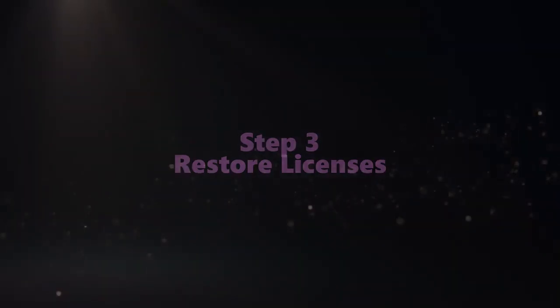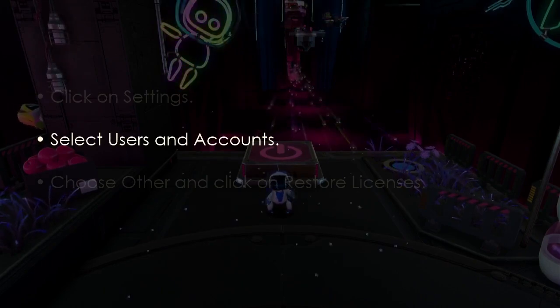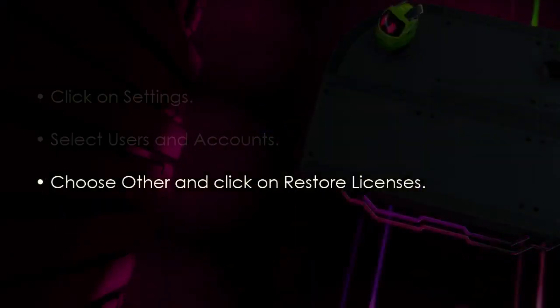The next step is to restore licenses again. Go to Settings, then select Users and Accounts. Next, choose Other, then Restore Licenses.